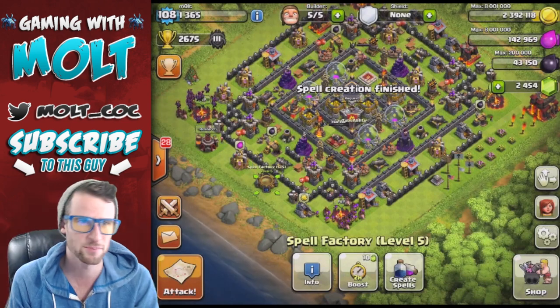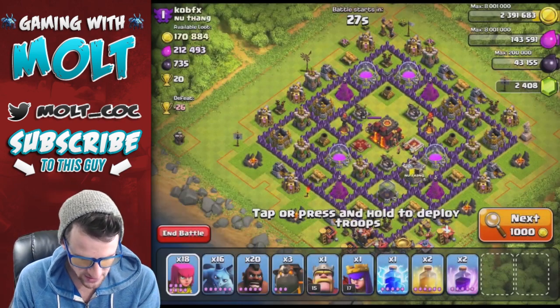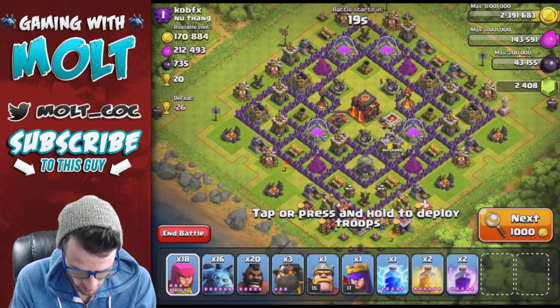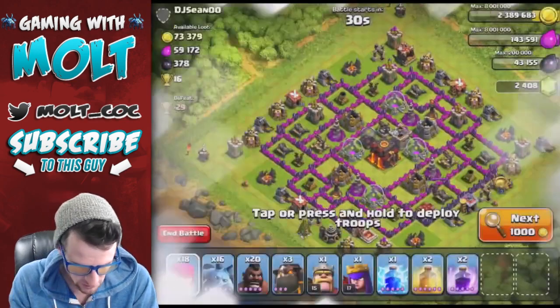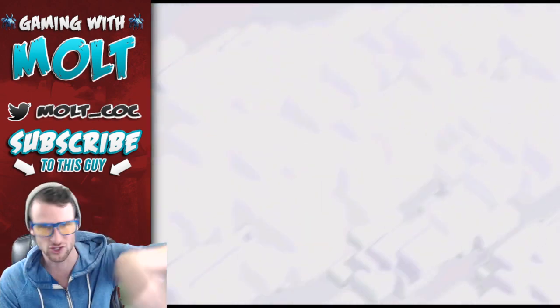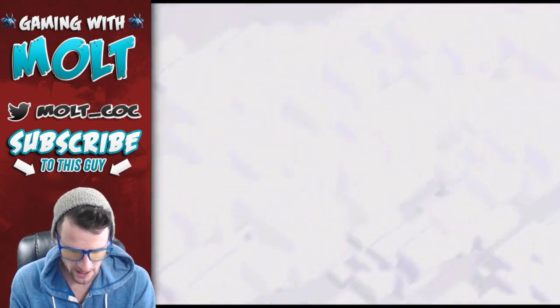We're not going to pick the hardest base on this first one obviously. We need our heroes up, so let's get our Queen up for this. We've got 16 Minions - I wanted 15, I forgot one was still trained up. This base has a good amount of Elixir but his Air Defenses are on the outside, which we don't want. We want the Lava Hounds to go towards the center of the base to distract. Let's find one where the Air Defenses are a little closer to the center so our Lava Hounds stay up and can distract more defenses.